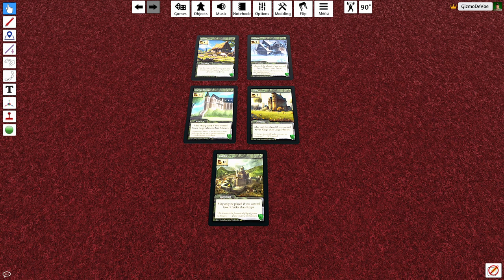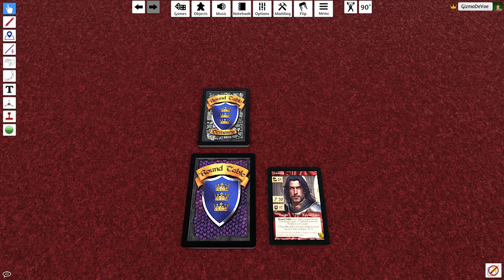Players start with a Farm in play, and then every turn can play one domain from their hand. In Roundtable, we separate the domains from the main deck of cards, and each time you draw cards, you can choose which deck you draw from. This allows you to focus on drawing domains to increase your resource point pool,